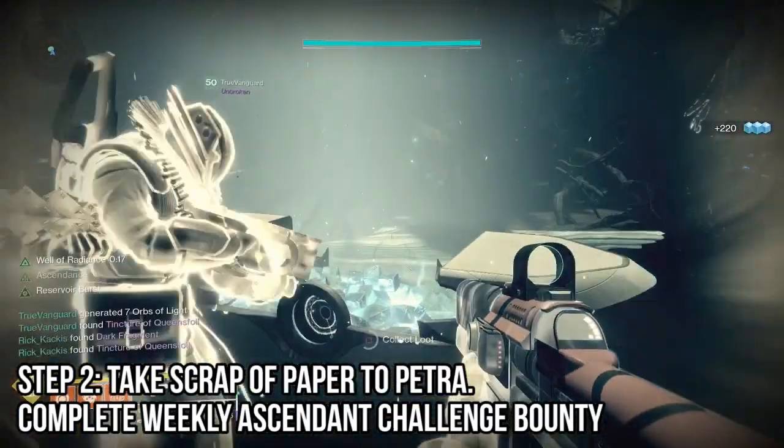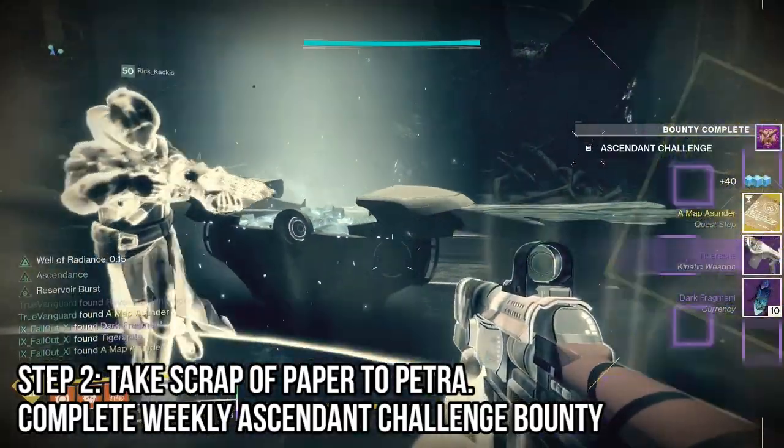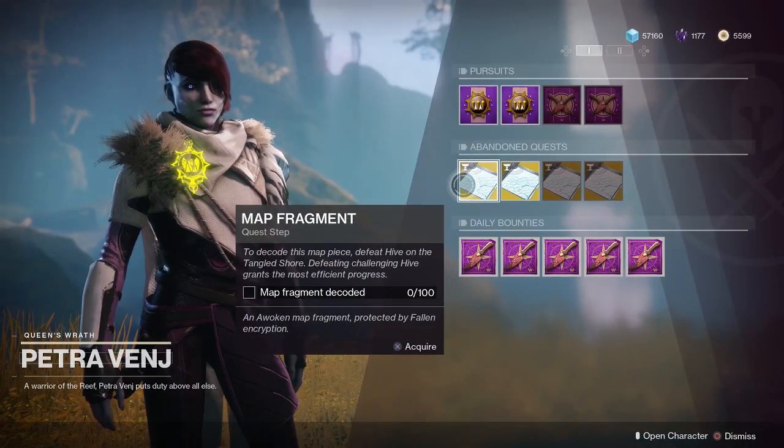Complete a weekly Ascendant challenge in the Dreaming City. Now track down four pieces of a map. You can currently just pick them up from Petra because of a bug — lol.